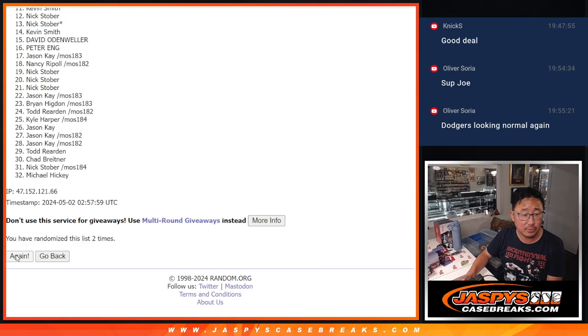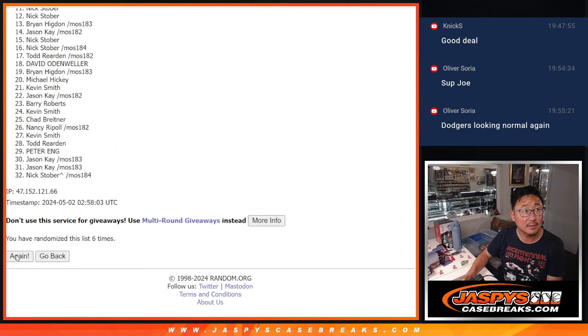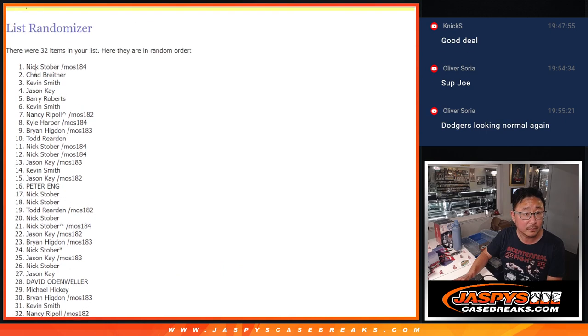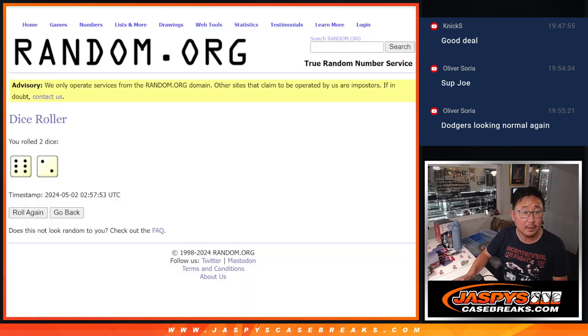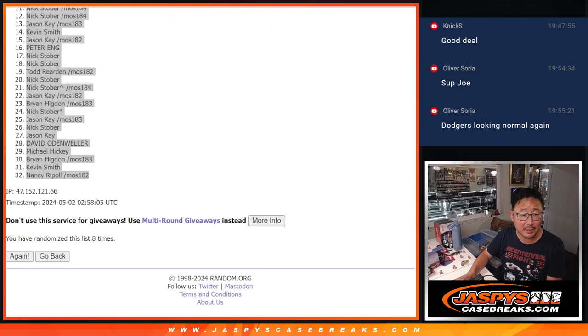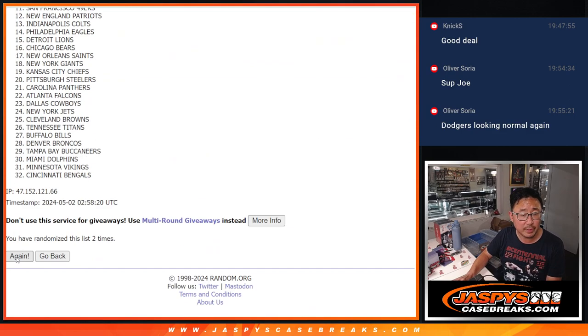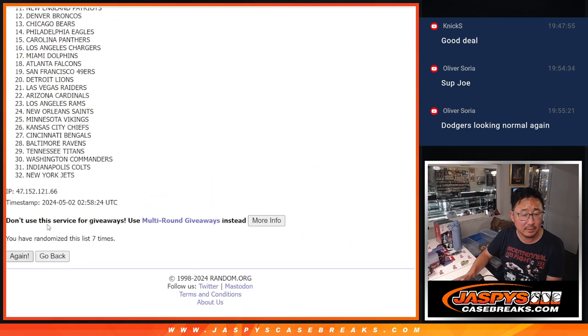Rolling the dice — counting through one, two, three, four, five, six, seven, and eight, twice over to determine the randomized case assignments.